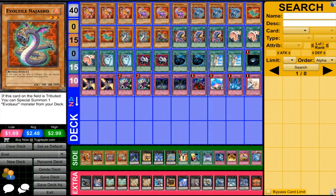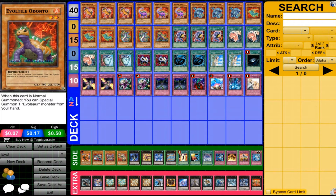And then Nijasso — 2,000 defense, and when he's tributed you can special summon Evil Sword monsters. So what you do is have cards in the deck that allow you to tribute him, and that leads you to do a lot of really interesting stuff. And then one Adanto, which can be useful situationally to special summon and bring out things really quickly.